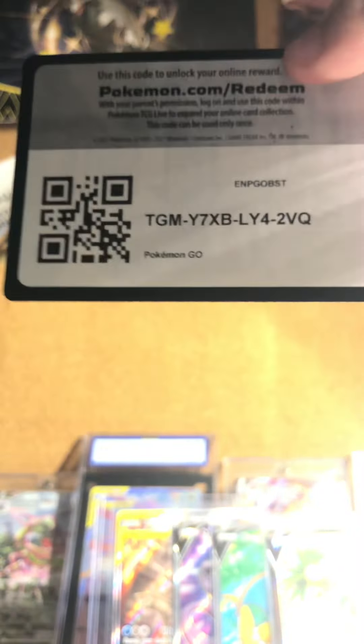Pack number five — halfway through the box! Already got a Dragonite V full art and a Galarian Executive V, really good cards, but hopefully we can get that full art one. One, three, four — Lightning, Clefairy, camera, Lure Module, Eevee, Pneumo, Raticate, Tranquil, Larvitar, Meltan — and Tyranitar! Put that aside.